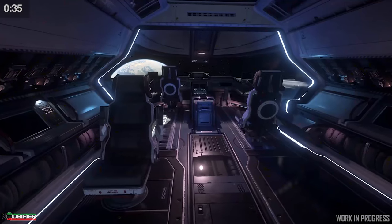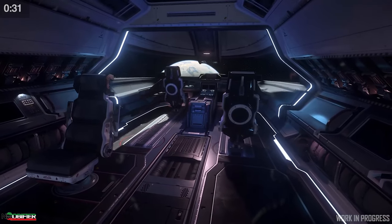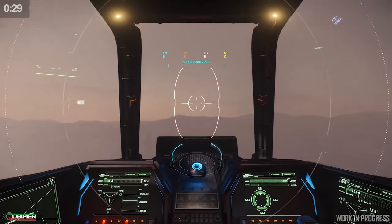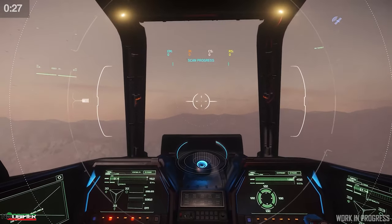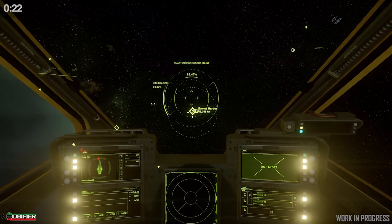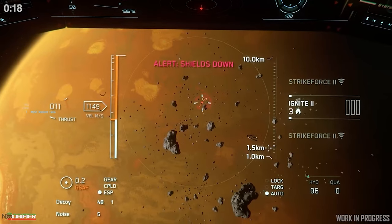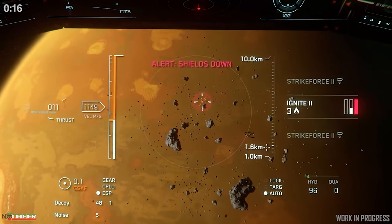In a single-seater ship, the pilot can use either gun or missile mode. However, in multi-crew ships, the advantage is that the pilot and crew member can operate both at the same time. Before, there was only locked and not locked. In the future, the strength of the lock will be displayed and indicate how likely or not likely you are to actually hit the target — this applies to one or multiple missiles.